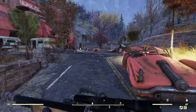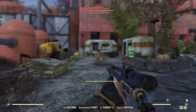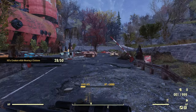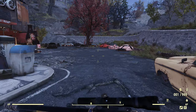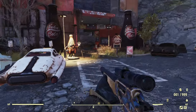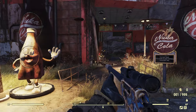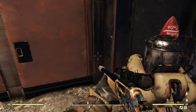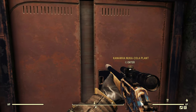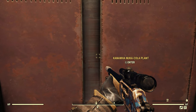You will run across a few ferals around here. I cleared most of them, but apparently one respawned. Heading up the road, we're going to head right over here. You'll see the turret there — it should be friendly, there should be no problems. And then we're going to head right in here to the main entrance.